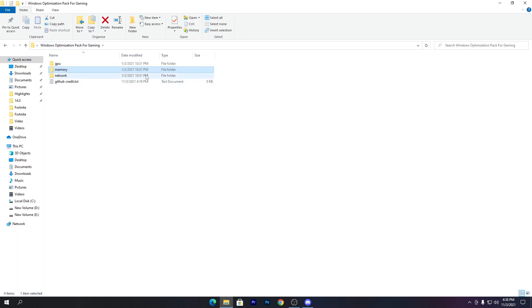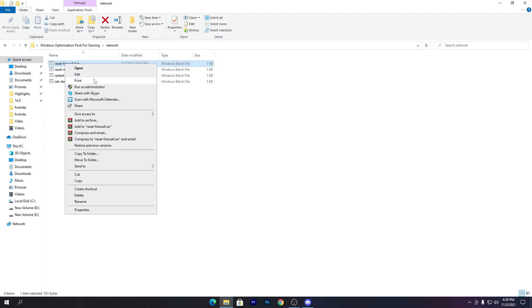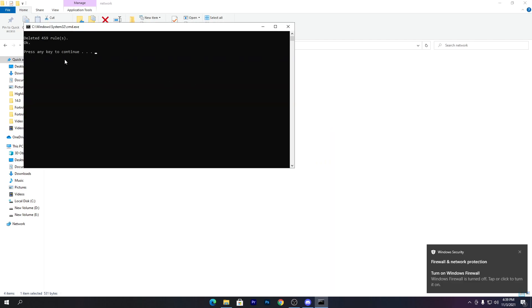Go back to the main directory. The last folder is for network optimizations. First, there is a file to reset all your firewall settings — if you've made changes to your firewall and are getting security issues, this will reset everything back to default for network security. Double-click it and run as administrator. Make sure to run all files as administrator, otherwise they will not work. You can see the firewall has been turned on and completed.